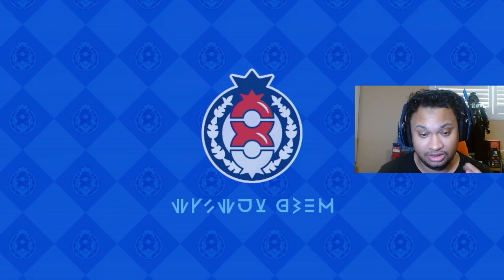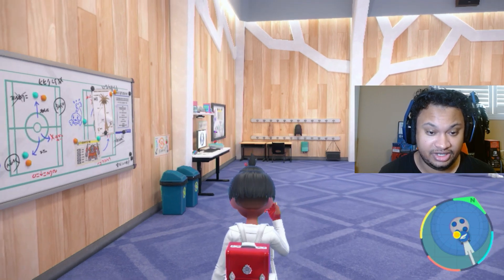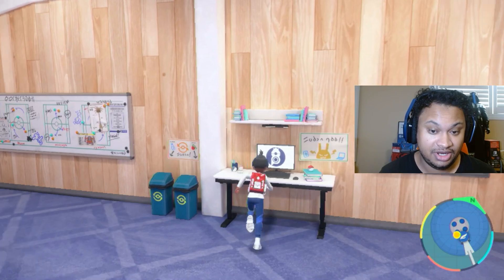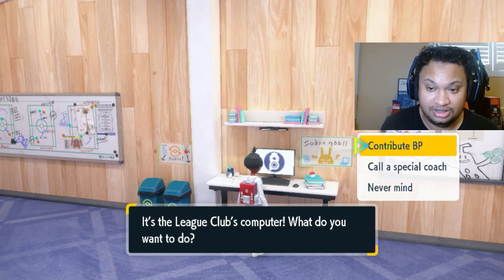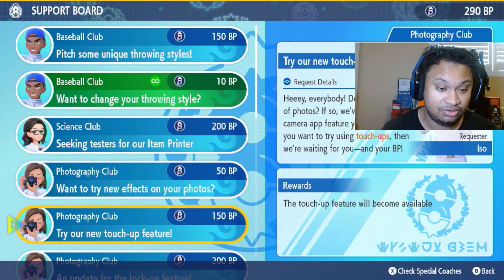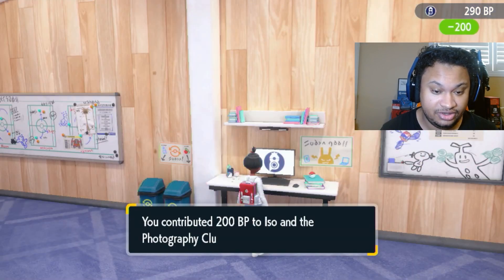This league club room is where you basically unlock a lot of stuff for the DLC. We're going to come to the screen and unlock it by selecting 'Contribute BP here', and that is going to unlock the new lock-on feature.